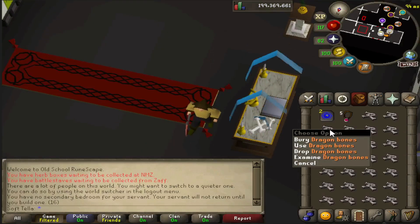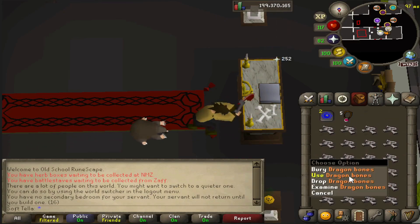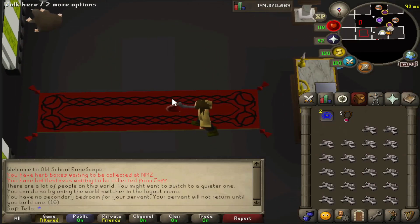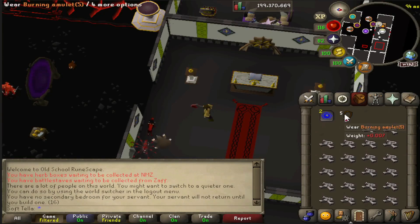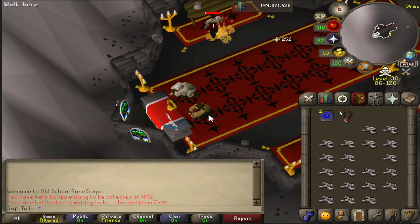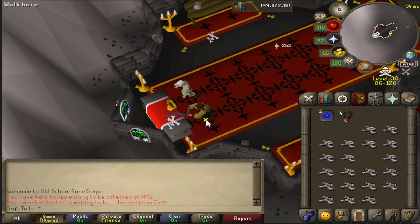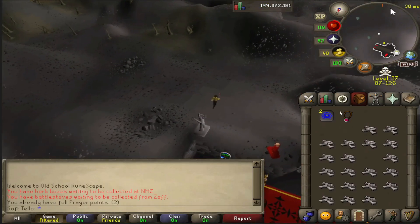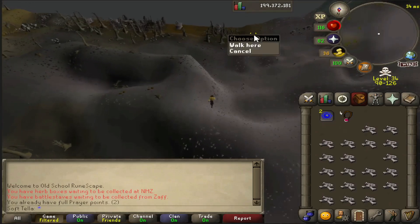A recent change involves using bones on altars. If you click a bone and use it on a gilded altar it starts using from the top of the inventory regardless of which bone you clicked — this also happens in Forthos dungeon. However at the wilderness altar it uses whichever bone you actually clicked. With recent advancements in RuneLite you can move your inventory to the left of the altar and spam click to use every bone efficiently. In my opinion if they do it in one place they should do it everywhere, so this is technically a wilderness inconsistency.